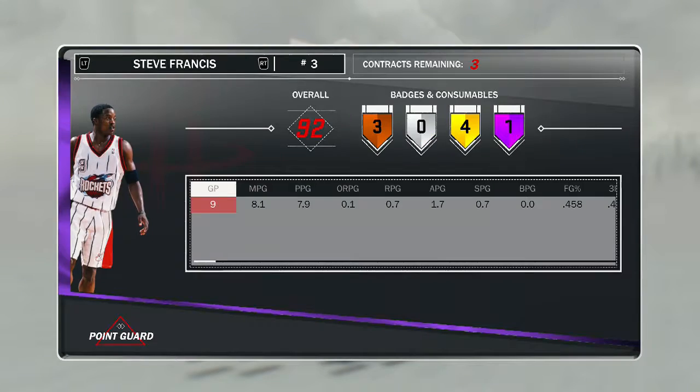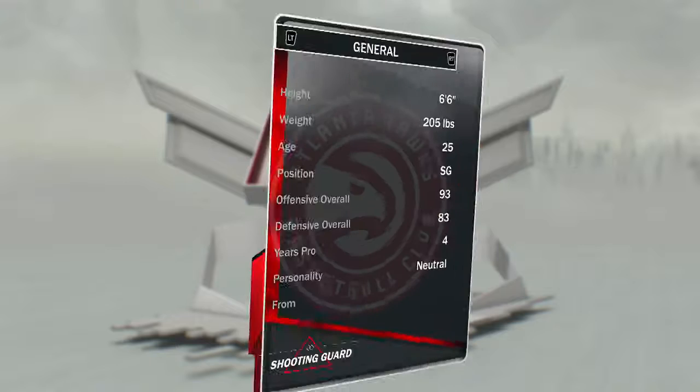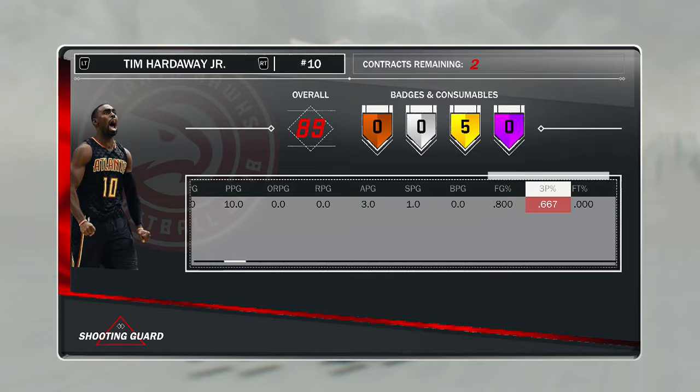Tim Hardaway Jr. is the best budget card pretty much out there. He is absolutely amazing — so cheap, you can pick him up for probably about 2,000 MT. 93 offense, 83 defense. He has no Hall of Fame badges but he's averaging 10 points a game for me coming off the bench and shooting 66.7 percent.